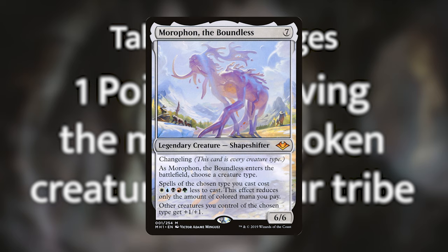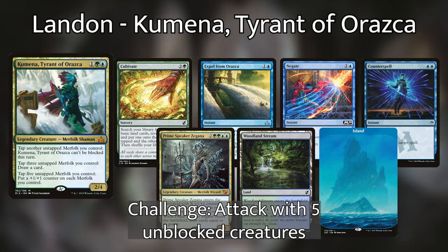With all that out of the way, let's move on to the opening hands. Landon is playing a Merfolk deck with Kumena at the helm. In his starting hand he's got a Counterspell, a Negate, Expel from Araska, Cultivate, Prime Speaker Zagana, Woodland Stream, and an Island. One thing to note about our personal challenges is that nobody knows what the other player's personal challenges are. And Landon's for this game is to attack with five unblocked creatures.